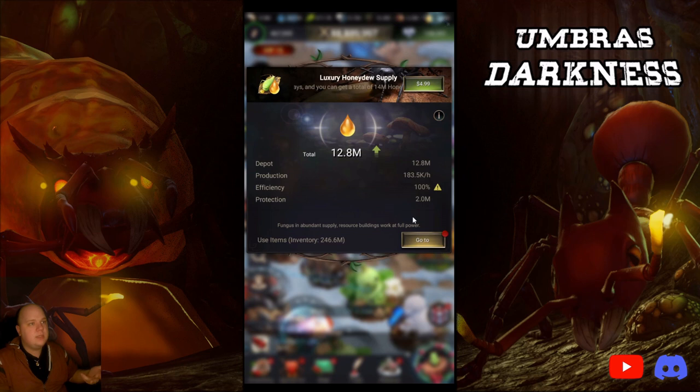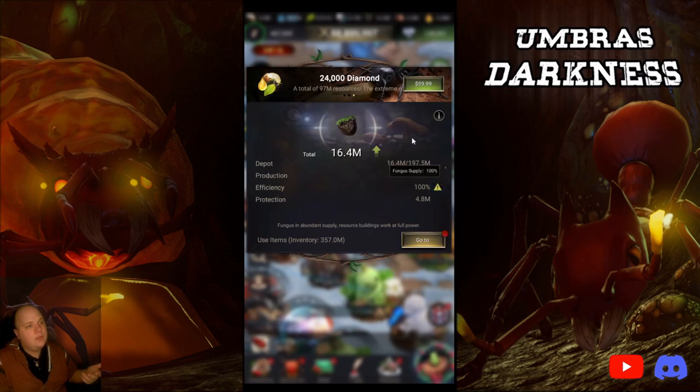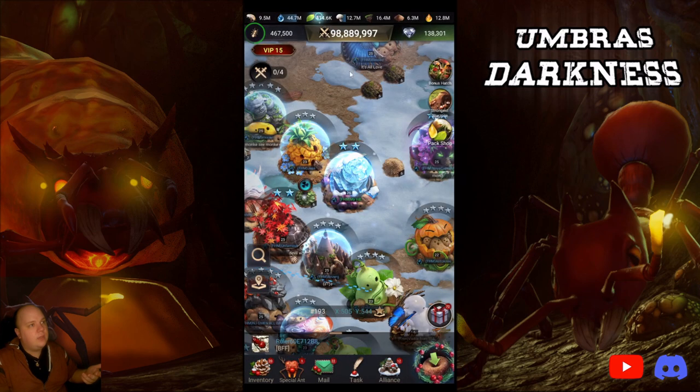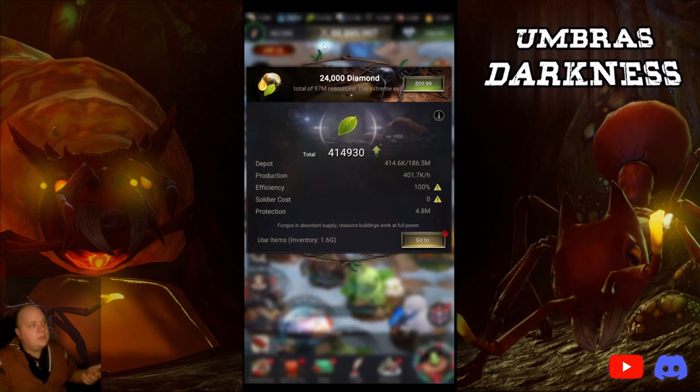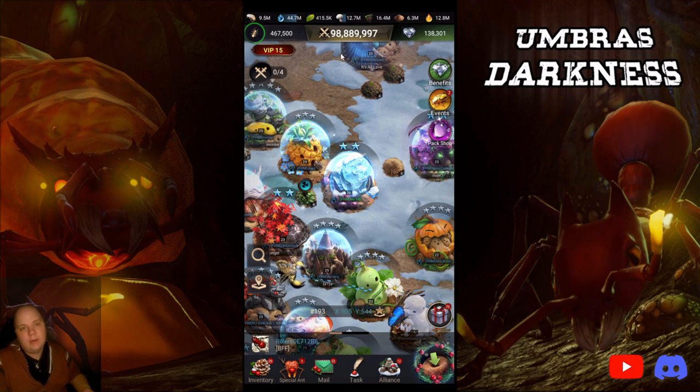Why does fungus matter and population doesn't? If we look at aphids, they require population. But if you go to sand and click on efficiency — only fungus. Wet soil, efficiency — only fungus. Leaves, efficiency — only fungus. Meat, efficiency — only fungus. So your fungus production needs to be positive, and population doesn't necessarily matter. You don't have to worry about refilling the feeding grounds every time.